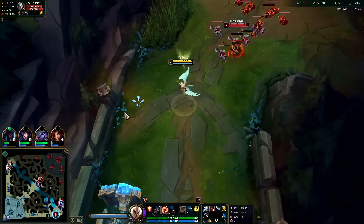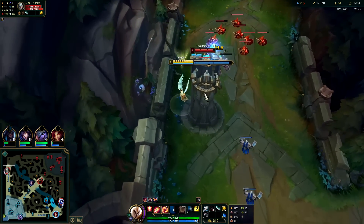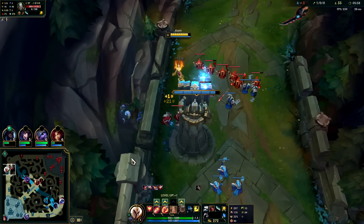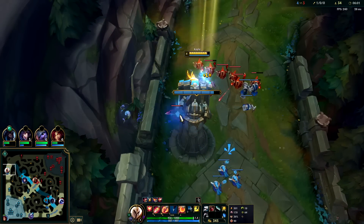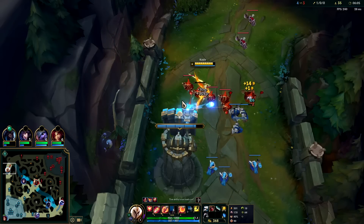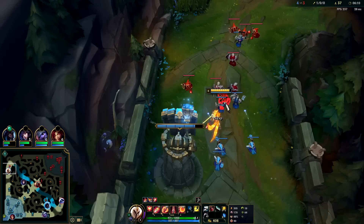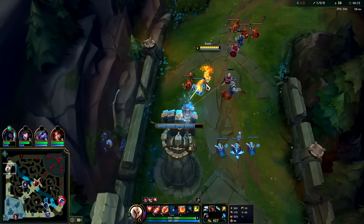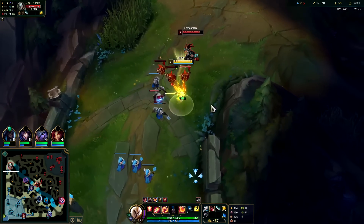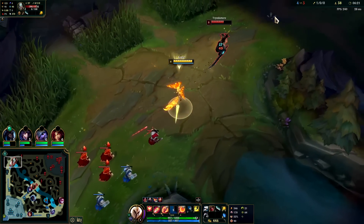Poke him with E — he's trying to hit me. He takes a turret shot, I can heal back up with fleet. Auto E reset. Level six now, so we have constant ranged autos. Auto auto — my E's on cooldown. Auto E reset. The way my minions are focusing is making it hard. I have my passive full stacked so I don't mind trading; I have the extra movement speed and my ultimate advantage.